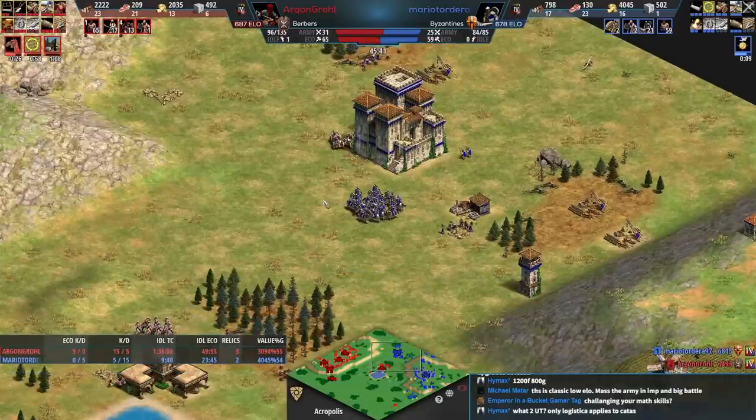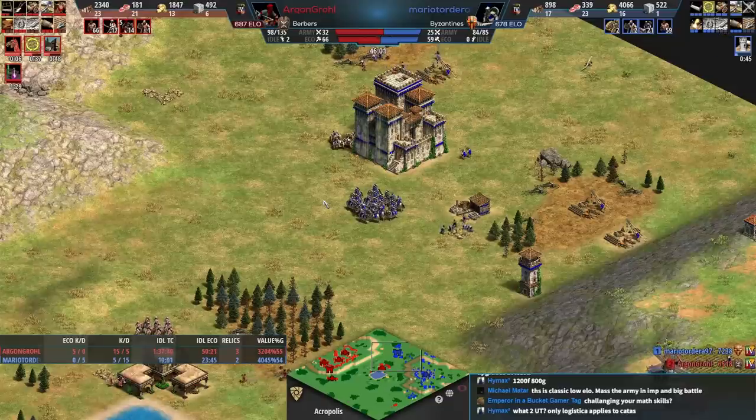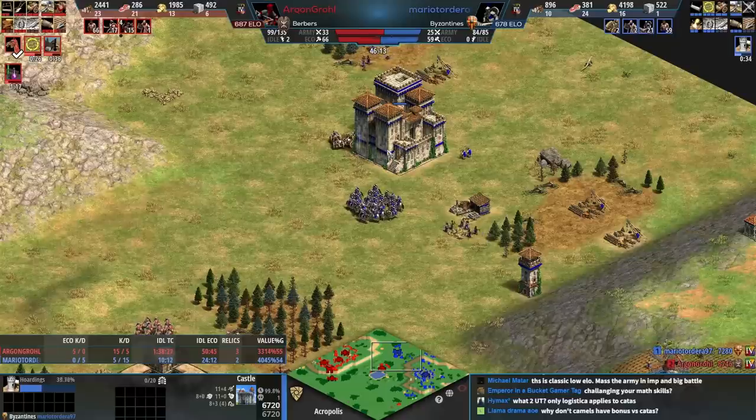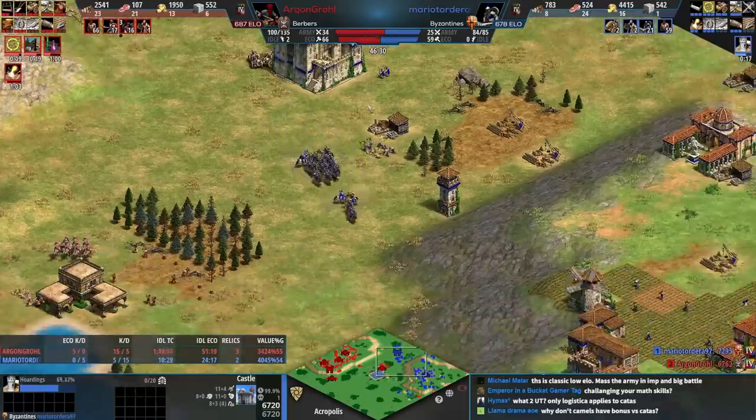Elite cataphract — and even Hoardings. Mario, say what you want about him, he knows his technologies and loves to research them. Hoardings on a Byzantine castle is insane because they already have 6,700 HP — it goes up to about 8,000 HP. I forget what Hoardings does exactly since I only ever see it in community games; no one at a high level ever prioritizes it.